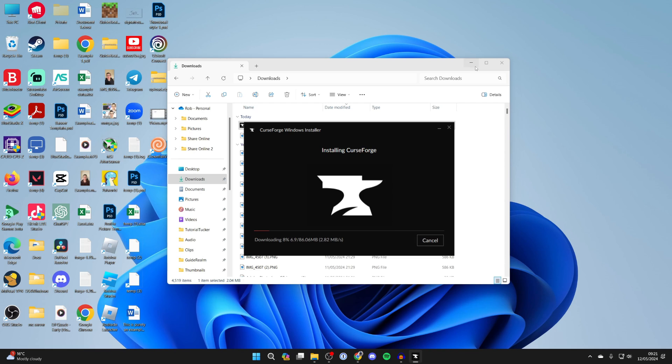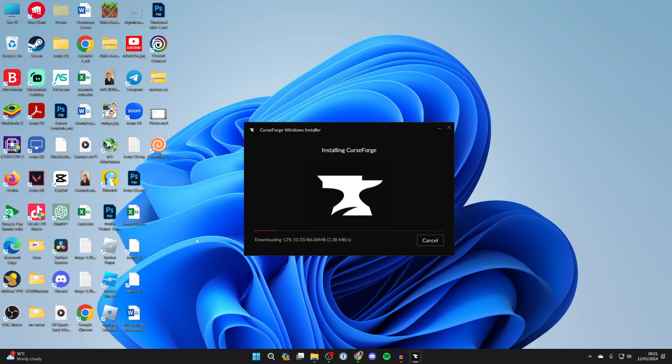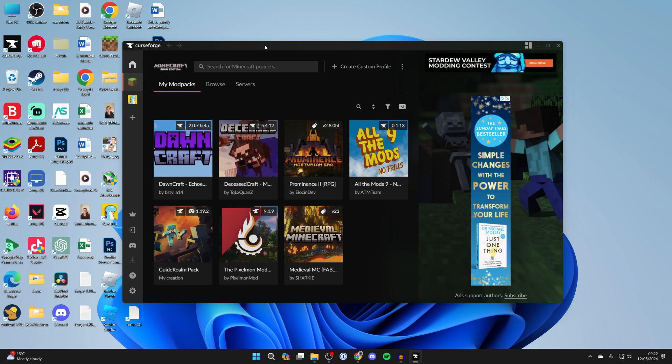Click to start the install. It's going to do some additional downloads and then install and open up automatically. I'll meet you once it's done. CurseForge has now opened.